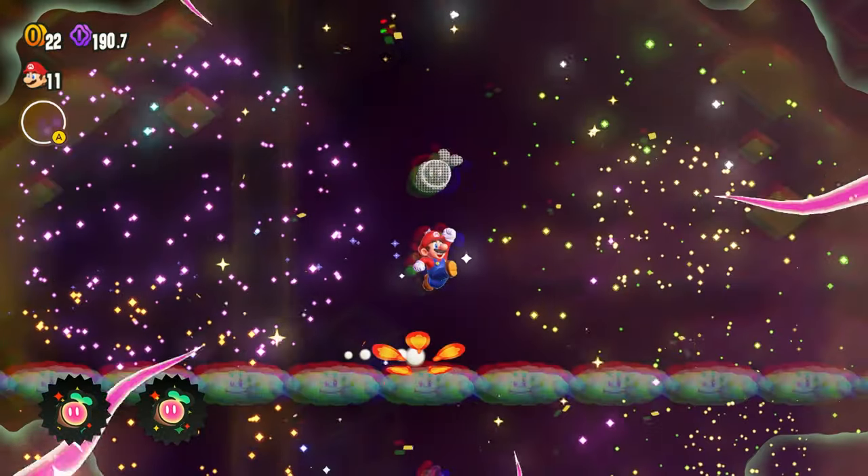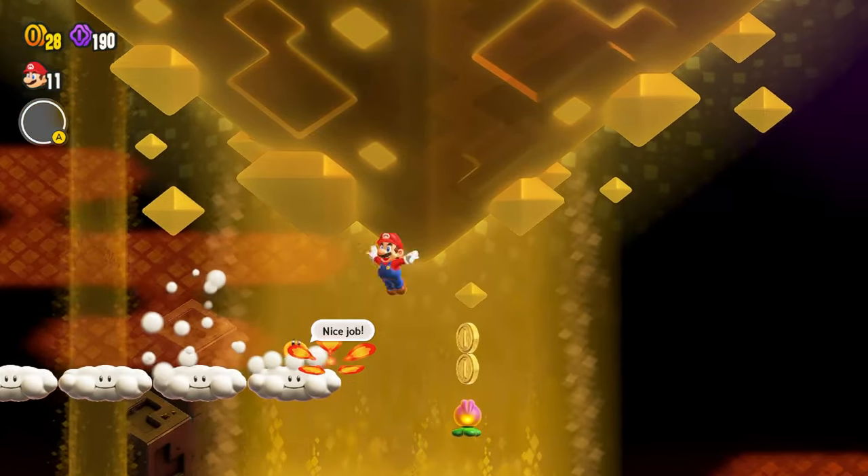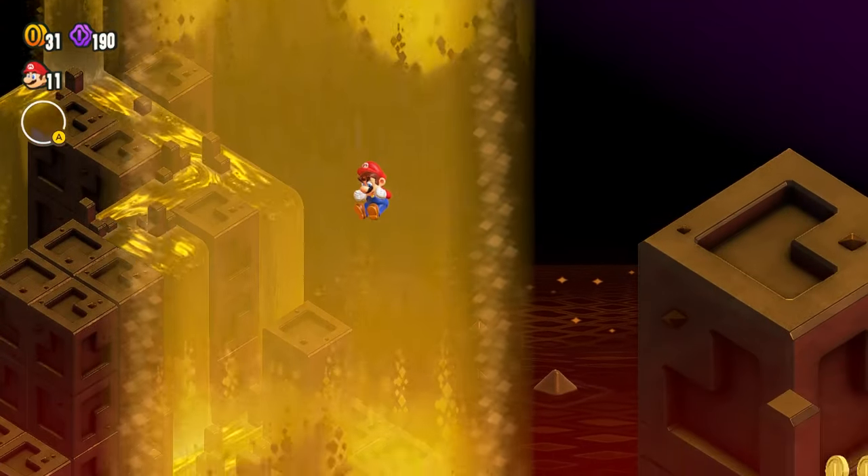You might take some damage. It's a little floaty. But once you do that, you'll get the Wonder Seed, and then you'll be able to drop down here.